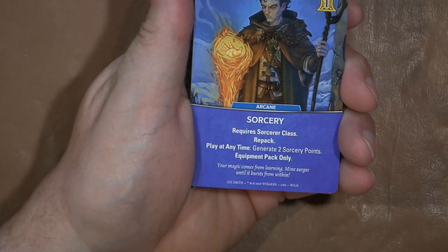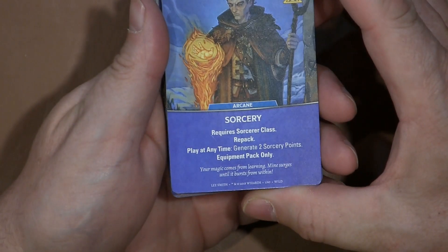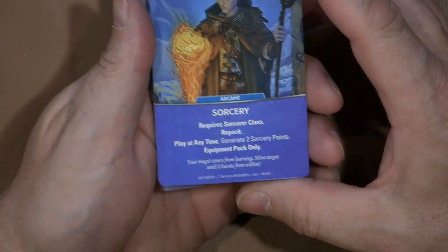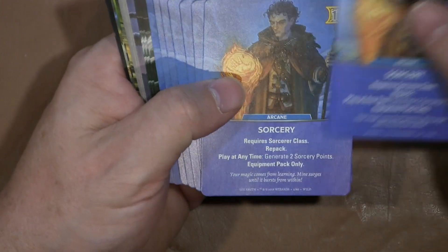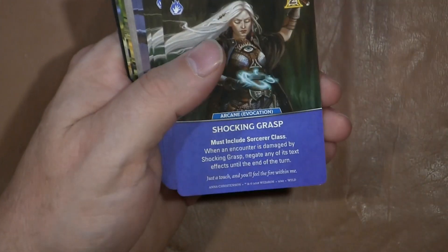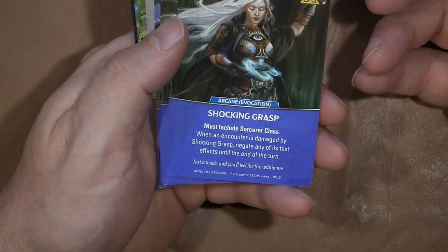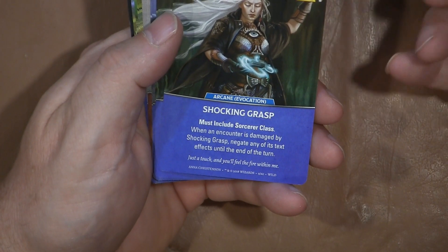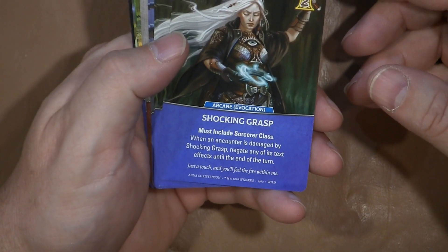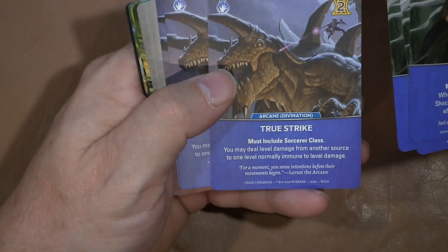Now we're going to look at new cards. We have a Sorcery card — requires the sorcerer class, not a basic card, costs one gold. You can repack: play at any time to generate sorcery points. Equipment pack only. Then there's Shocking Grasp — beautiful spell, must include sorcerer class. When an encounter is damaged by Shocking Grasp, negate any of its text until the end of next turn. That's a good way to work stun into the game. I like it.